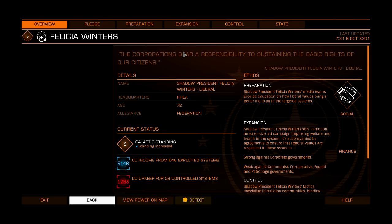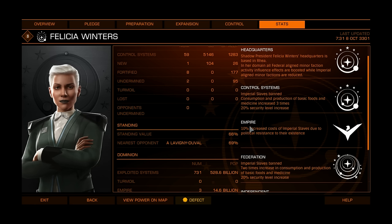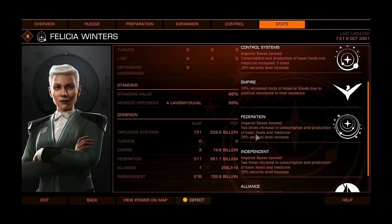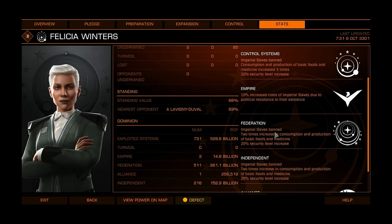Let's move on to Felicia Winters. Imperial slaves are banned. Consumption and production of basic foods and medicine is increased 3 times. 20% security level increase. 10% increased cost on imperial slaves due to political resistance. I tried to find a station under Empire faction influence and couldn't, but if you manage to find one it might be very profitable for your trade route. Federation: imperial slaves banned, 2 times increase in consumption and production of basic foods and medicine, 20% security level increase.